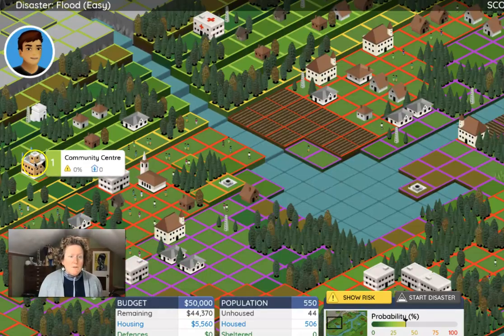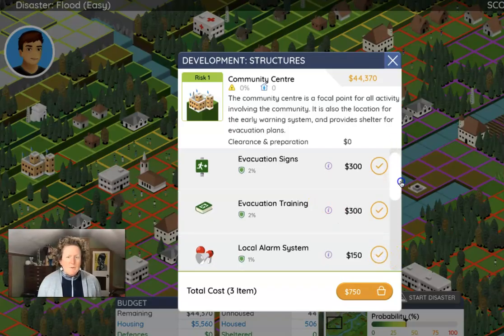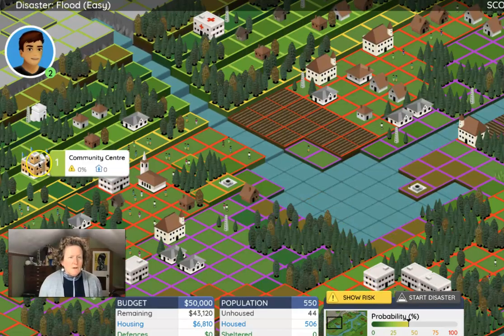We still have a lot of budget left, so we can build more housing on high ground. But first, let's upgrade our community center. We can get evacuation signs around the community center to direct people to higher ground, training for community leaders, a local alarm system to let people know floods are coming, and a radio system to alert people outside the community to go to higher ground — a little bit of money spent on warnings goes a long way.